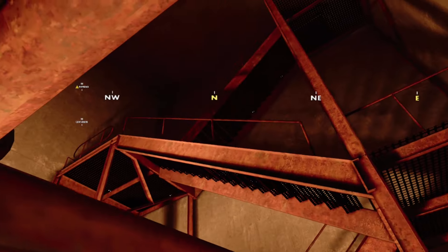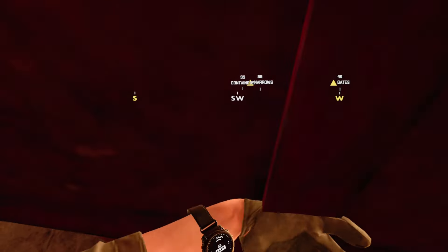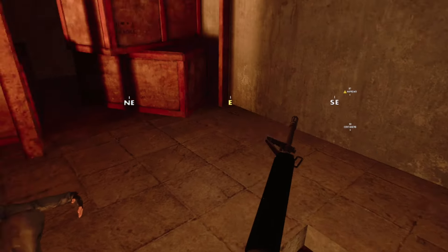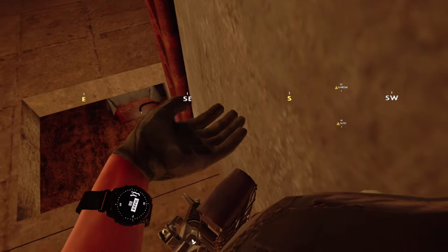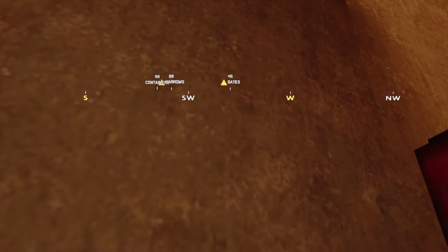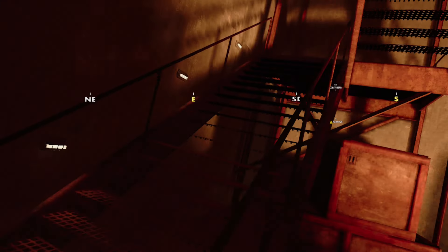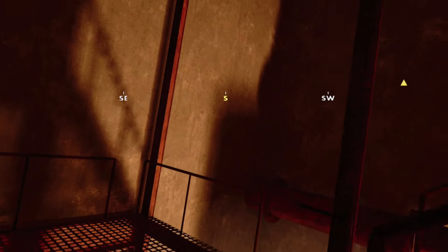I got a kill, but I need to exfil. Where is this? It's right there. The gates — where are the gates? Because if I die, I'm going to be losing a free weapon, so it won't be as bad. But I'll end the video if I die.